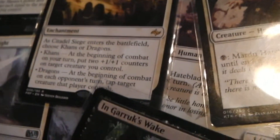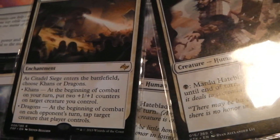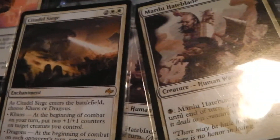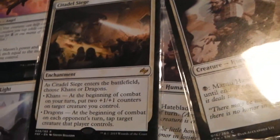Citadel Siege — you've got two choices. Khans: at the beginning of combat on your turn, put two +1/+1 counters on target creature you control. That in itself is definitely handy; that's kind of why it's there. You get that out on turn four or five, you should be set.